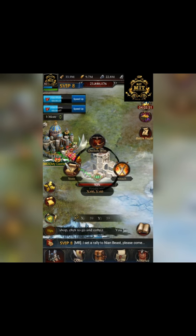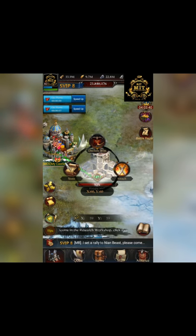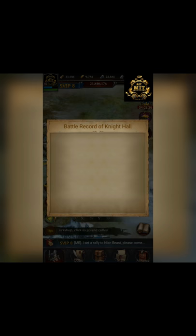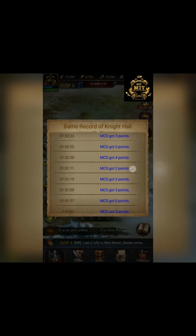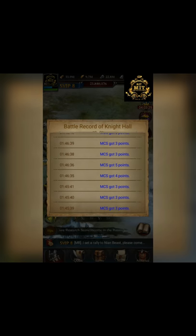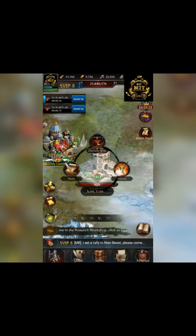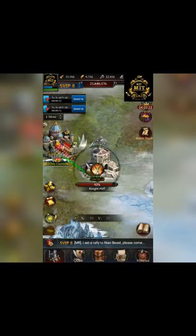You can see it — because attacking the Knight Hall gives you more points after the battle. So before going to war you can select the state and see how many points you get from each attack on the Knight Hall. It also works for your personal points as well.